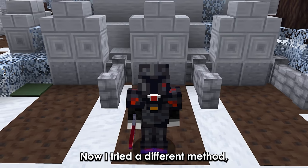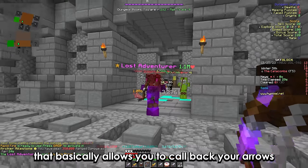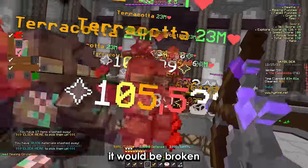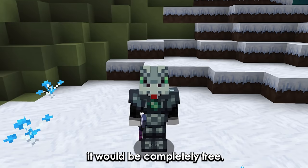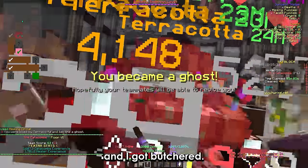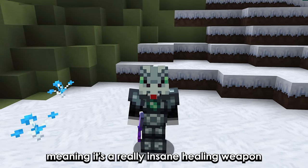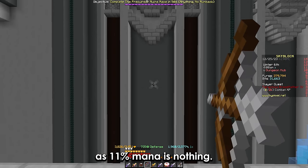I tried a different method. There's an enchant called Rend that basically allows you to call back your arrows and do extra damage. I thought if I'm able to use this inside the F6 boss fight, it would be broken — I could literally heal to full hearts with a push of a button, and unlike other items, it would be completely free. Sadly, it didn't work and I got butchered. But there was another thing that worked — the Reaper mask actually buffs the mosquito bow's healing, meaning it's a really insane healing weapon with literally no cooldown, as 11% mana is nothing.